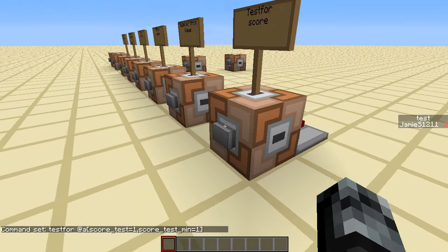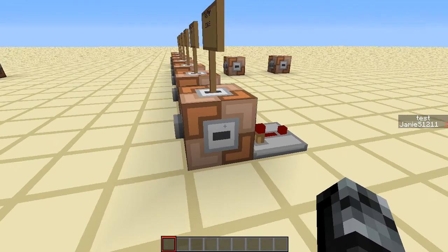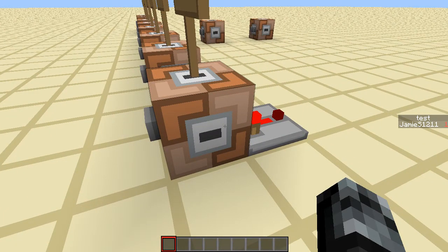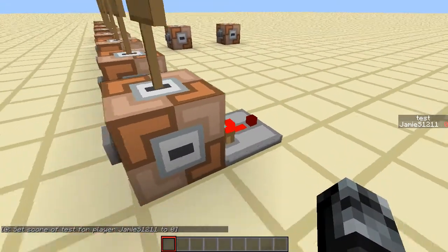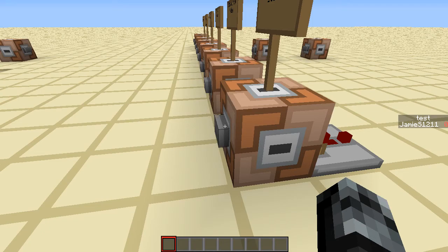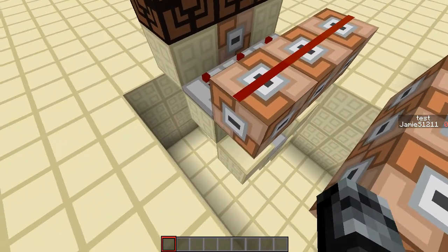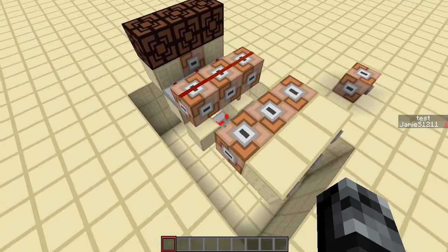My score is conveniently one right now. When I click and run this testfor command and it comes back true, it will give you a one-block signal strength out of a comparator. There we go — comparator turns on. The comparator will stay on until the command is run again and the value no longer matches. The best way to run this continuously is with a redstone clock, which powers all the command blocks continually, forever checking for any updates. The faster the redstone clock, the faster it will test.